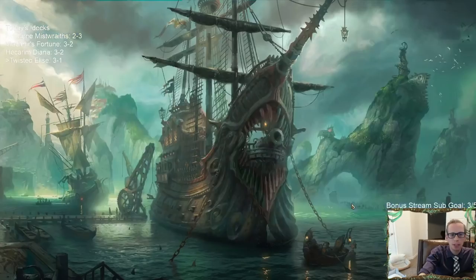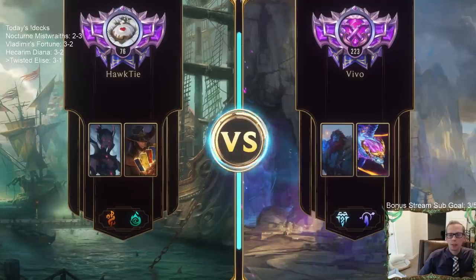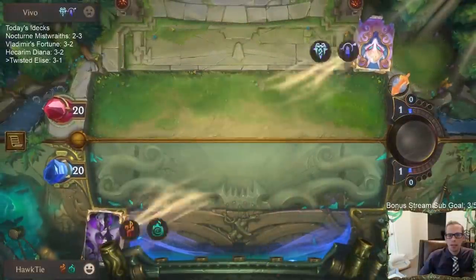Those Pack Your Bags definitely made us look pretty good against aggro, but they didn't have very much fearsome. Alright, game number five — Aurelion Sol Trundle. Those things are going to be pretty big. I'm glad we have two Ruination.